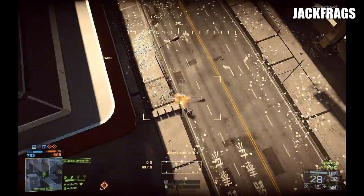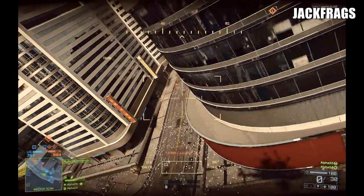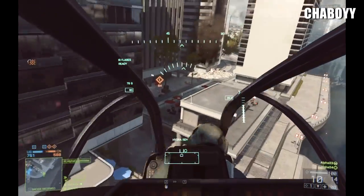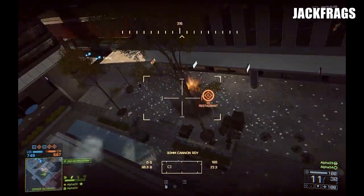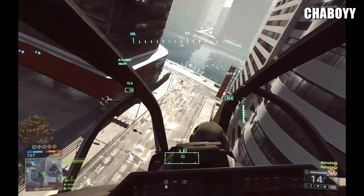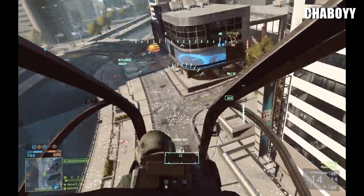Jack Frags picks off a kill as they're flying over with the explosive rounds on the main gun. It's a 30 millimeter cannon. It does look like the splash damage from these rounds might be a little bit less than Battlefield 3. It's hard to say for certain since nobody had a huge amount of experience gunning the chopper at E3, but it seems like you might need to be a tiny bit more accurate with those rounds.